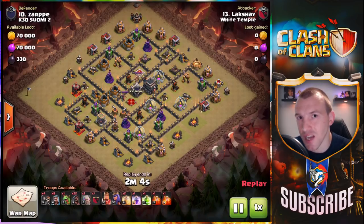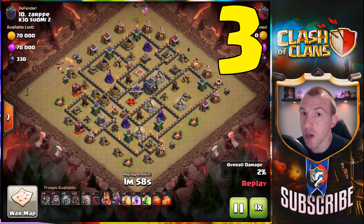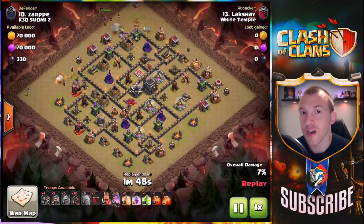Welcome to today's Clash of Clans video where we are looking at the top three attack strategies at Town Hall 9. Coming in at number three — I can't believe I'm seeing it guys, this strategy is beastly, but there are better strategies — it is none other than the Hog Riders.